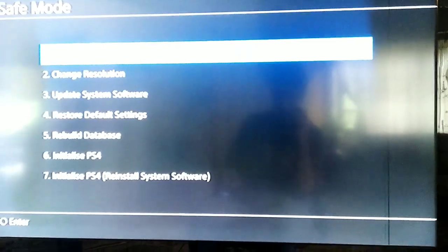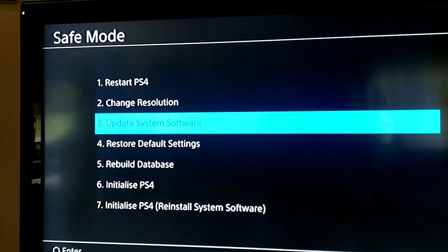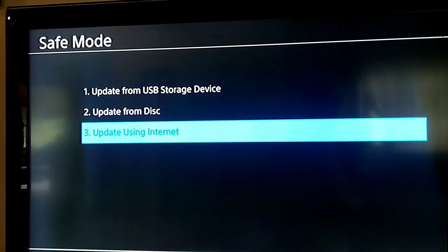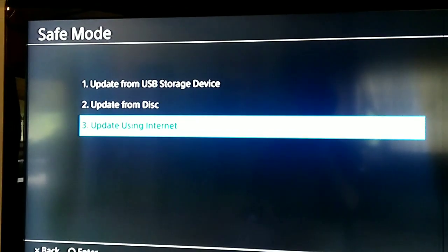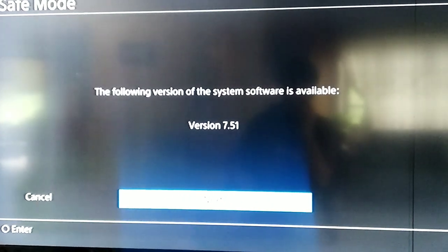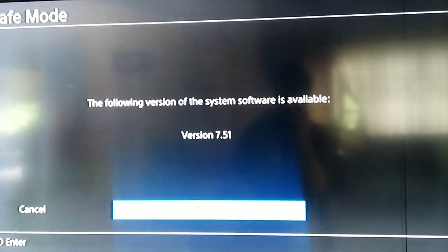Now go to safe mode, press the PS button, and go to number 3 — Update System Software. Go to update using internet. You can update from a USB storage device too, but internet is faster. Enter OK and wait about 10 to 15 minutes to fix this error. It's the best way because it's all about your system software.